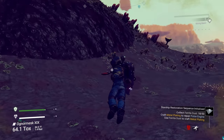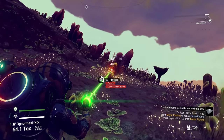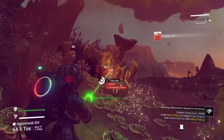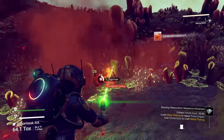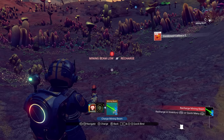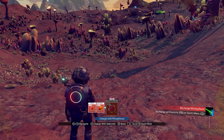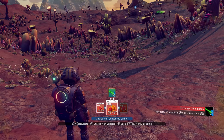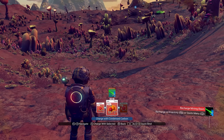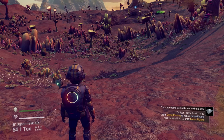We're not near any rocks but we're going to mine whatever we can. If your weapon charge depletes, you can reload or recharge it using the quick menu. It lets you choose whichever item you want — if you have a whole bunch of carbon you can use that, or condensed carbon. I would always recommend using condensed carbon because it's more fuel efficient.